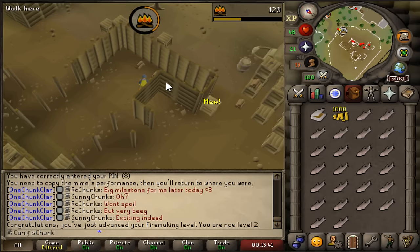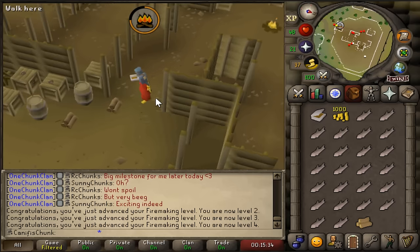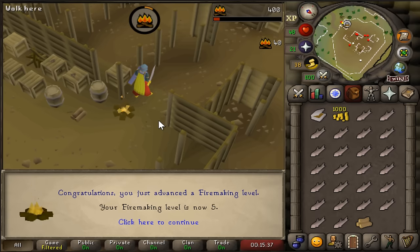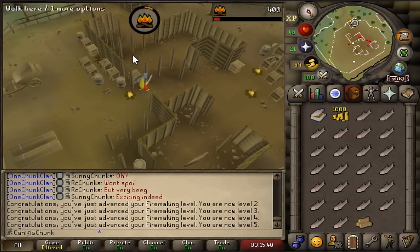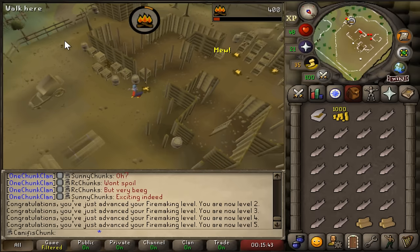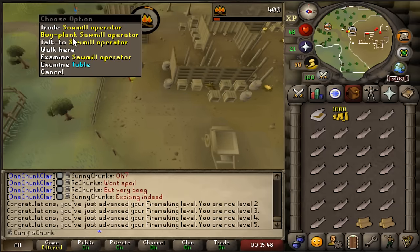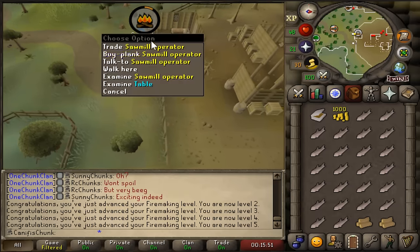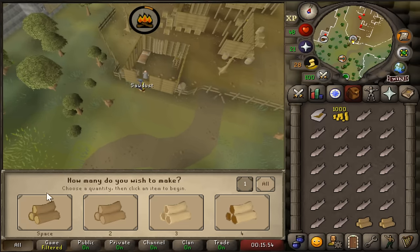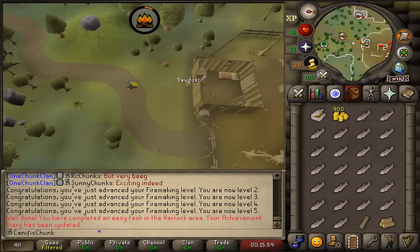I am completely losing my voice. Okay, here should be level 5 firemaking — you can now make pyre logs. Let's grab this extra fella and then we shall head over and buy a plank at the sawmill. Just the one please. Perfect, easy task done.